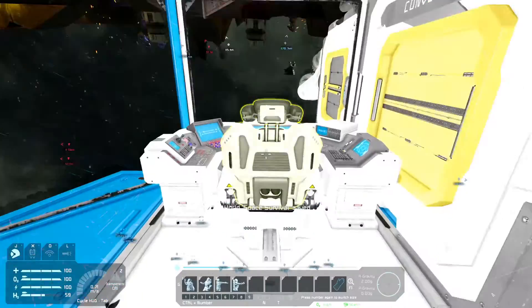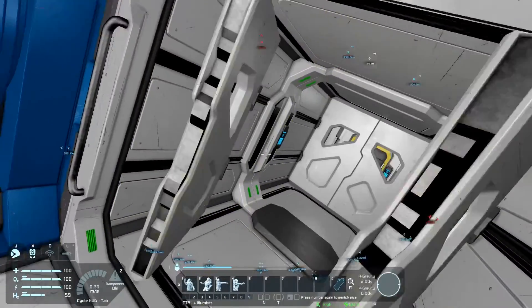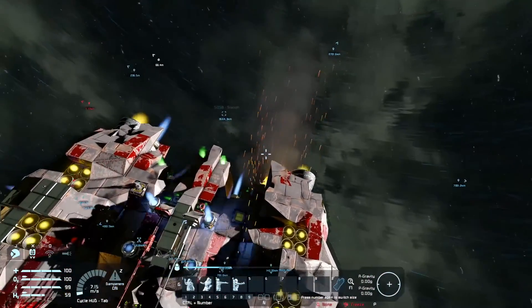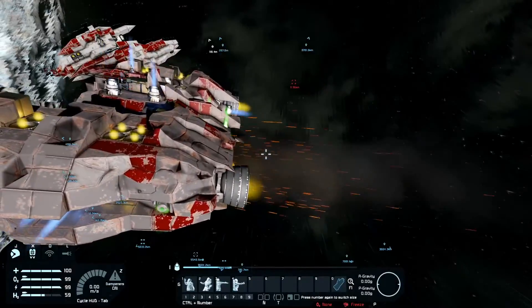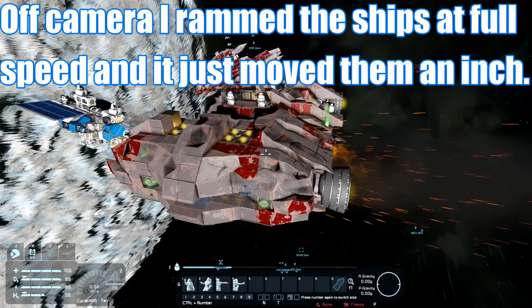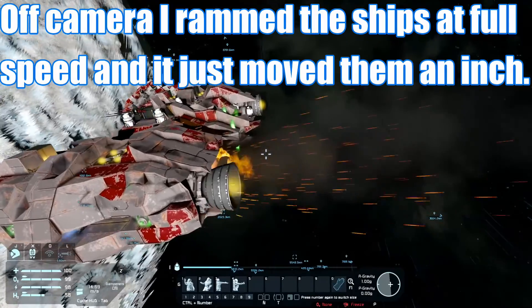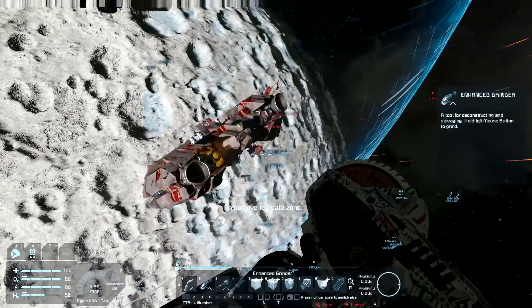I did push him a little bit but he has big thrusters to really fight back. He is backing up a little bit every time I move back. What happens if I go outside? Can I go outside right now? Yeah, I can go outside. Come get me — I'm outside.